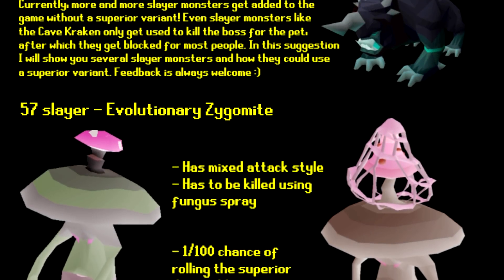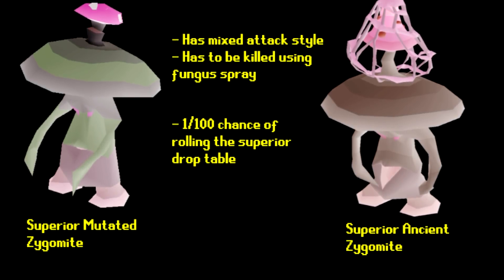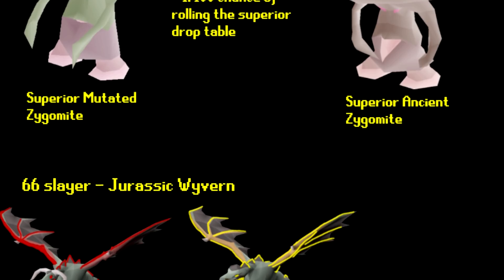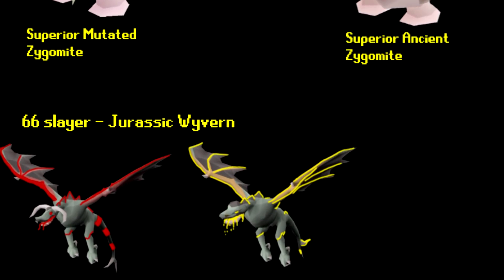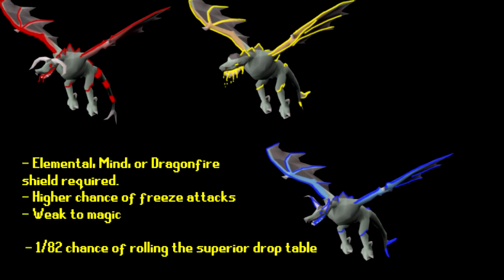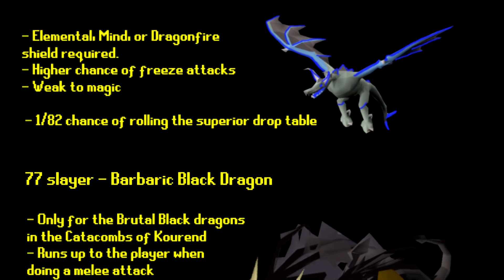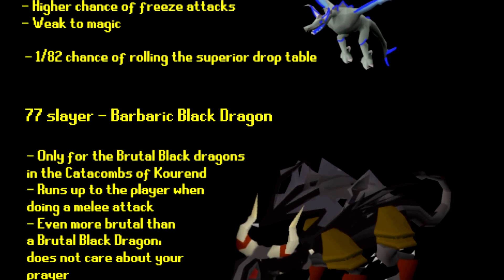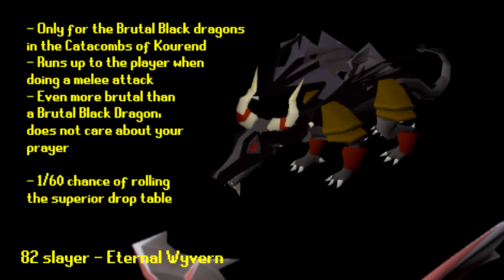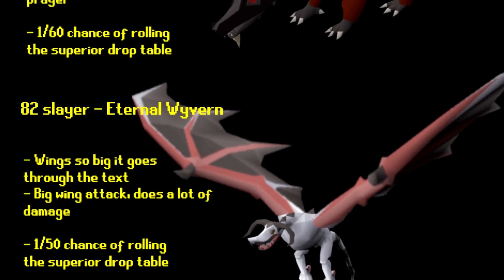Next, a suggestion by PMMeYourGP: adding more superior slayer monsters. Some are missing - for example the Zygomite, Fossil Island Wyverns, and Brutal Black Dragons. Suggestions include the superior Mutated Zygomite, Jurassic Wyverns, Barbaric Black Dragon, the Eternal Wyvern as the superior Ancient Wyvern, and the Mythical Kraken - which has an awesome picture. One thing to keep in mind is balance, since Kraken is farmed quite frequently and a 1 in 35 chance of rolling on the superior drop table on already good tasks is pretty high. However it does make sense to add these, since every high level slayer monster pretty much has a superior.